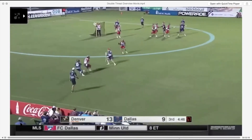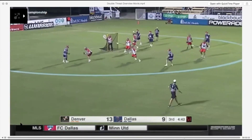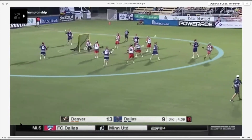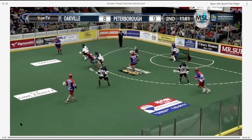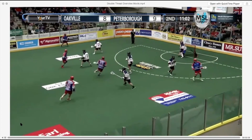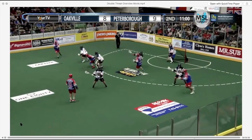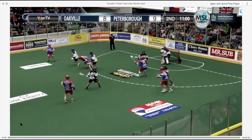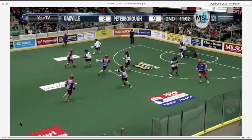Here you'll see Jordan Wolfe blow by his guy, draw the switch, and get right into his double threat dodging posture and move the ball quickly from it. Here you'll see Sean Evans approaching his man in his double threat position, keeping his eyes up on the crease — the man in the middle pops to an open spot where his stick can receive a pass, and Evans is not giving anything away.